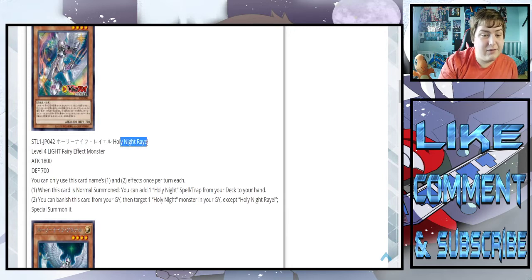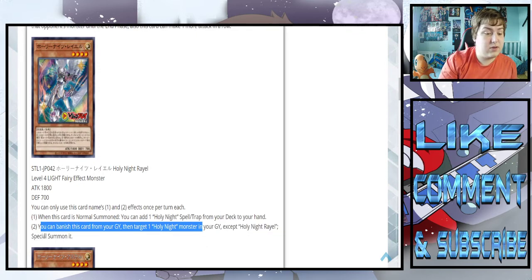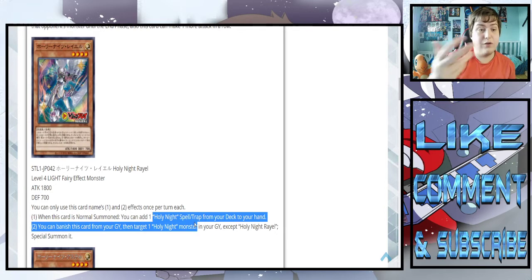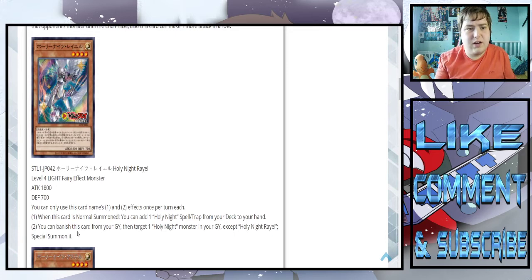So Holy Knight Ray Rail — wait, you mean like Gabriel? Is this just going to be a play on words for angels? 1,800 attack, level four light fairy, 700 defense. When this card is normal summoned, you can add one Holy Knight spell or trap from your deck to your hand. You can banish this card from your graveyard, then target one Holy Knight monster in your graveyard and special summon it. That's actually pretty good — on summon you search any spell or trap, and the graveyard effect revives a Holy Knight monster. This also means you can play DDR in this deck, which is really good too.